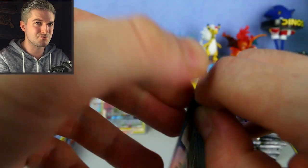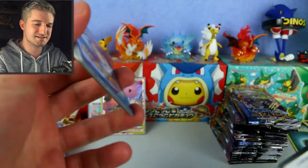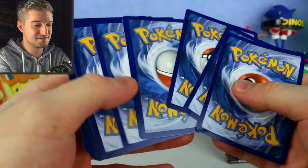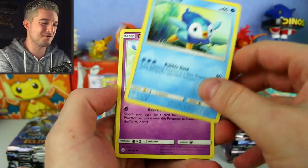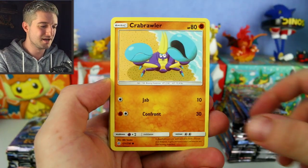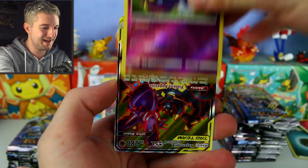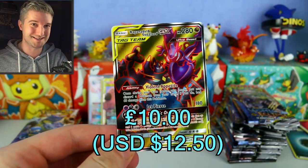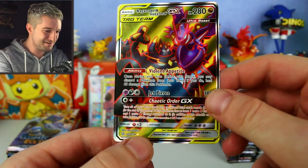Hard pack to open — must be protecting itself! We've got a Dusknoir, Perrserker, Krabby, Bisharp, Torkoal, Gloom reverse, Cosmog — look how happy that Cosmog is. Then another full art from the left side: Naganadel and Guzzlord full art! At my pre-release I pulled the rainbow rare, in my previous video I pulled the alternative art, and now in this one I pull the full art — I've now completed the Naganadel and Guzzlord collection.